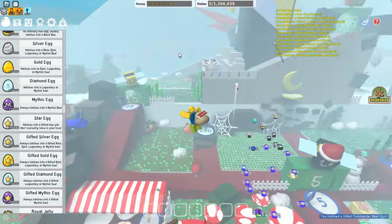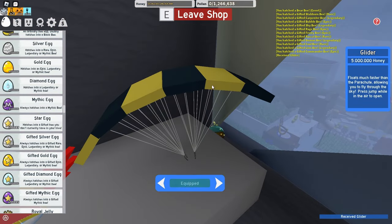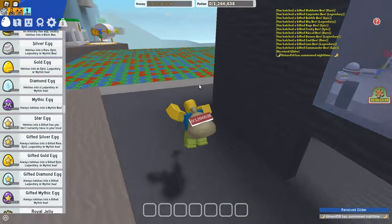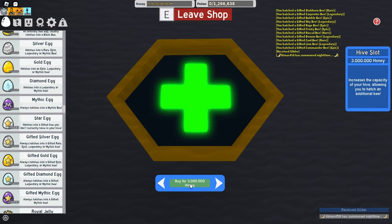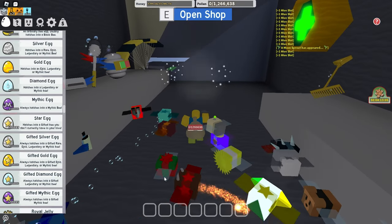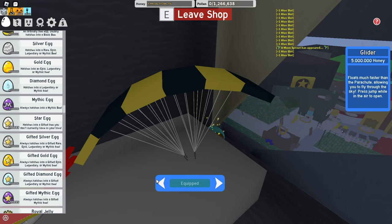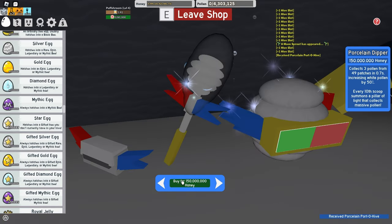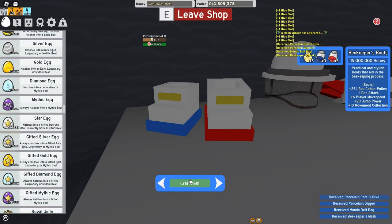Let's just go to the 25 bee area and then I need the glider first of all. Finally I can move fast, as you can see right here. But anyways, let's just buy some hive slots. Alright, I am almost finished with this, so last one — 2.2 trillion honey and then bam. Alright, I forgot about the other items, so let's just quickly buy that, even though it probably won't matter. Porcelain backpack, porcelain dipper, and all these other useless stuff I do not care about.